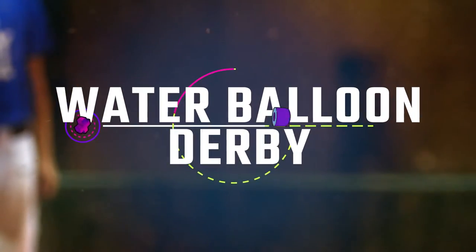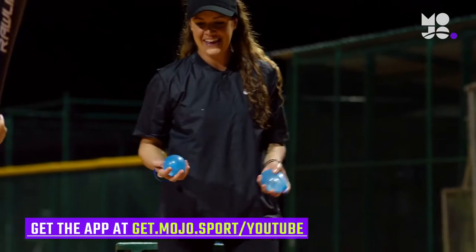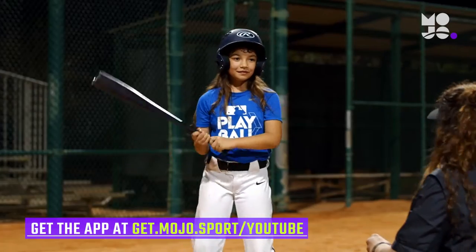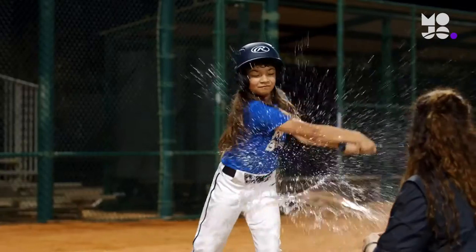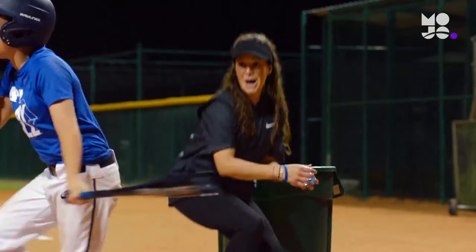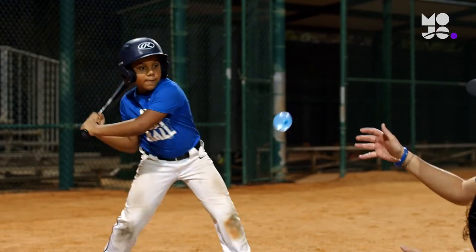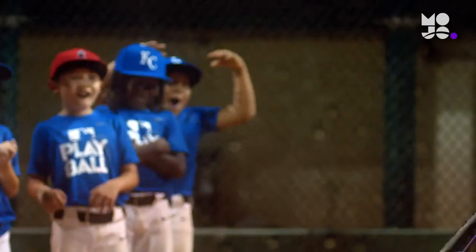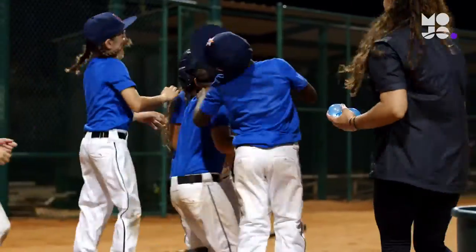This is Water Balloon Derby — the perfect way to cool off after a hot day. Line hitters up in foul territory. You kneel to the side of home plate with a bucket of water balloons. One player at a time steps up to the plate and gets in their batting stance. Soft toss a balloon into the strike zone and prepare to get wet — the hitter takes a swing at the balloon aiming for a watery blast. Play until everyone has had a turn to get as soaked as possible. Some players may get too excited and swing wildly at the balloon, but remind them that the best way to get a big explosion is with good balance and a level swing.